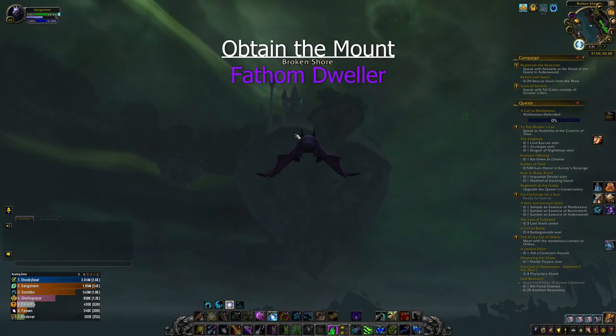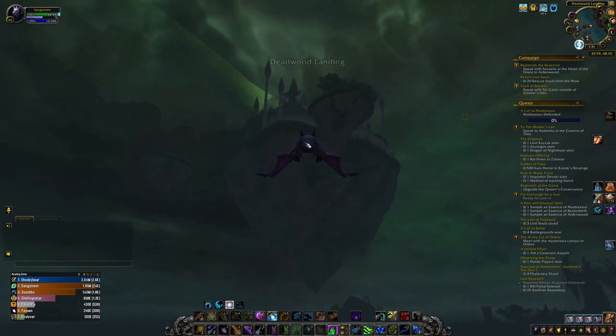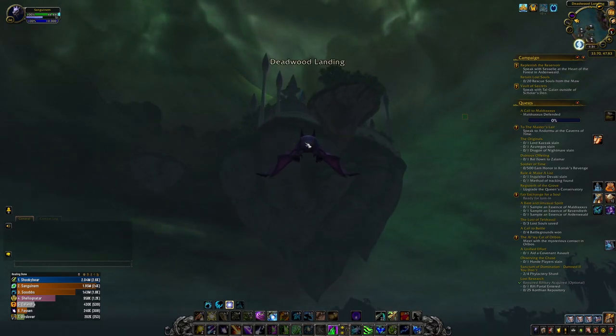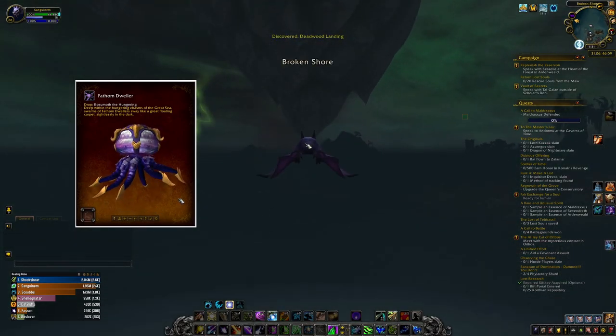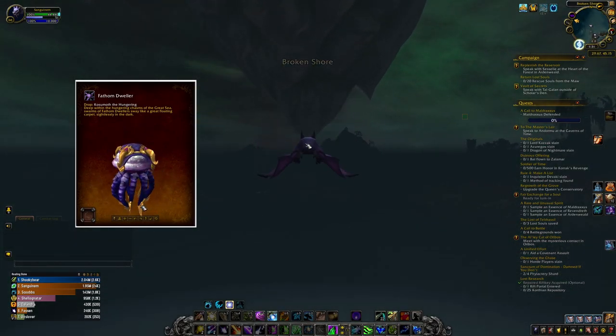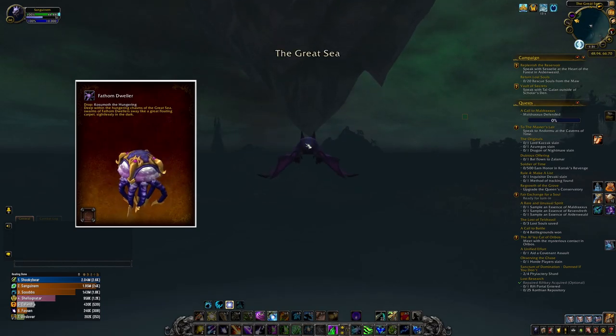We've now talked about two secret mounts, and to continue along that theme, I thought to introduce to you, if you don't already know it, the Fathom Dweller. The Fathom Dweller was the very first secret puzzle mount introduced to WoW, back in 7.0 at Legion launch.